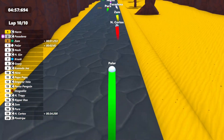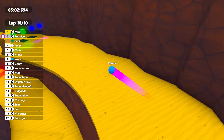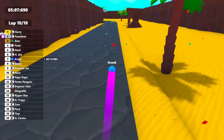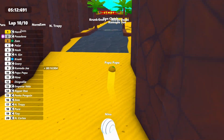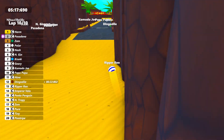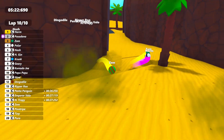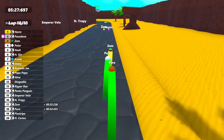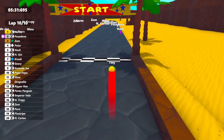Pasadena in second, Zam drops to third, then it's Polar and Nash, Engine on board now with Krunk — making his way through. Krunk in seventh, then we've got Giri, Komodo Joe, and it looks like Papu Papu will round out the top ten. Watch the rest of the field come across the line — Penta Penguin just ahead, there's Zem. Of course we've also got Entrance, who is at least a lap or two behind — he got stuck on the track.